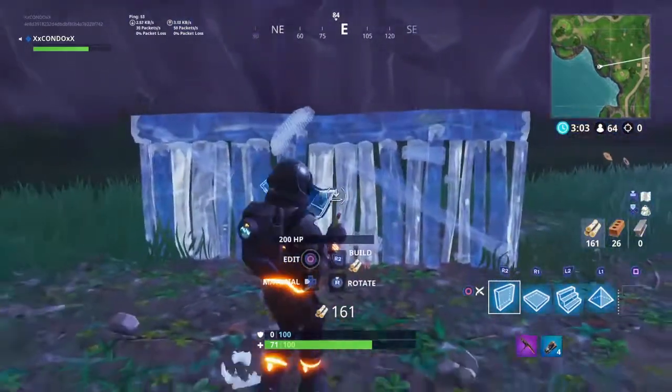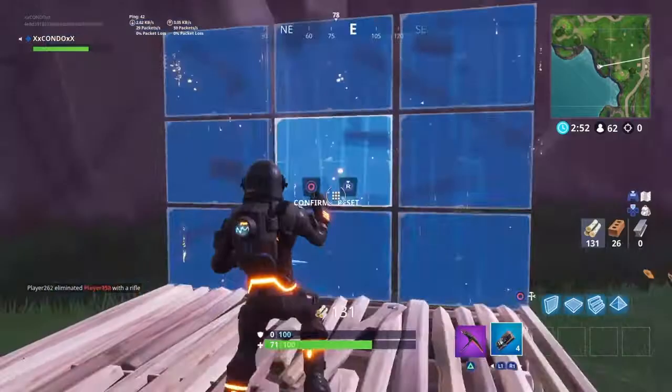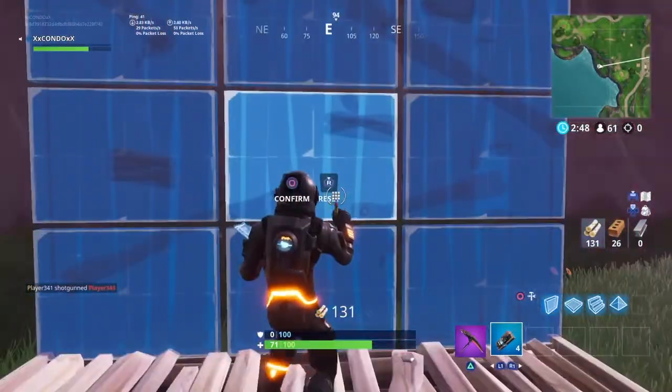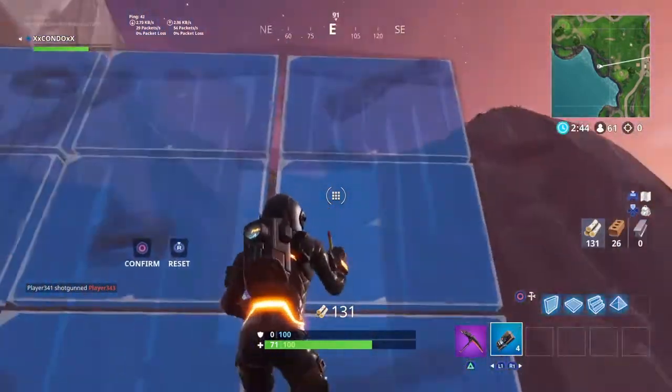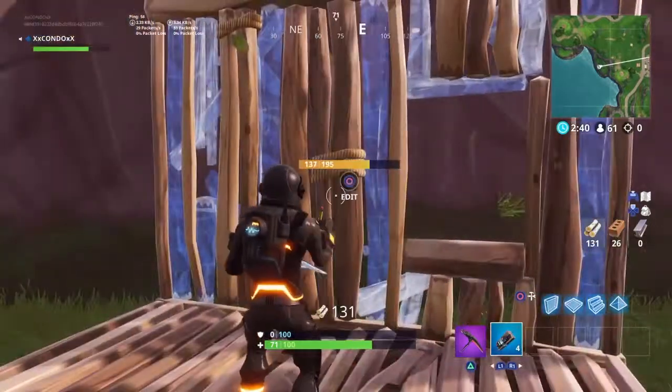So basically you want to build a wall, and you want to have your edits out. Click this box here and it should bring up a window.